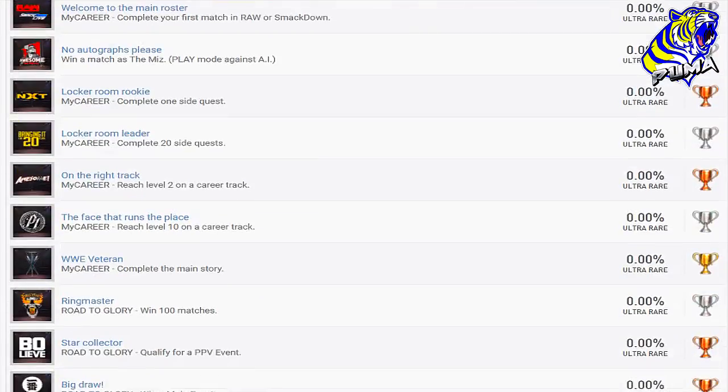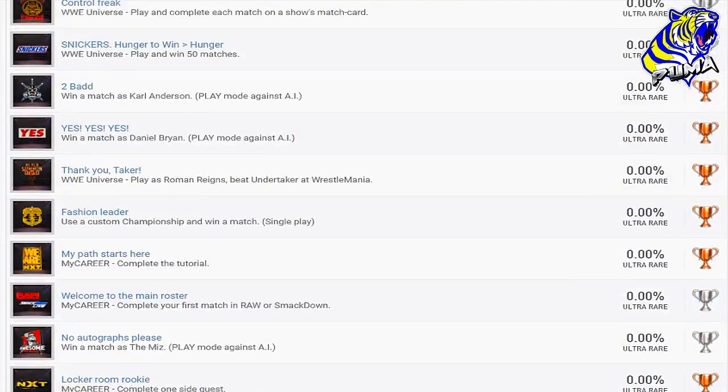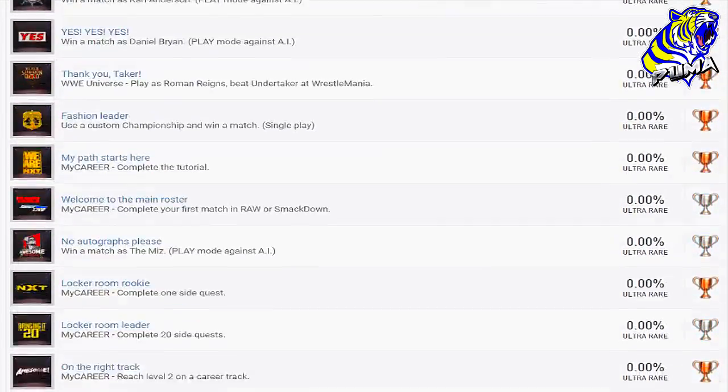'The Face that Runs the Place' — reach level 10. 'WWE Veteran' — complete the main story. Then we have a handful of Road to Glory online trophies: 'Road to Glory' — win 100 matches. 'Ringmaster' — that looks like maybe a Stone Cold logo; he used to be called The Ringmaster. 'The Bo-lieve Trophy' — 'Star Collector' — qualify for a PPV event. 'Big Draw' — win a main event in Road to Glory. 'Gauntlet Runner' — complete 10 challenges in Road to Glory. 'On My Way to the Top' — reach level 10 in Prospect. And the final one — win a team-up match.